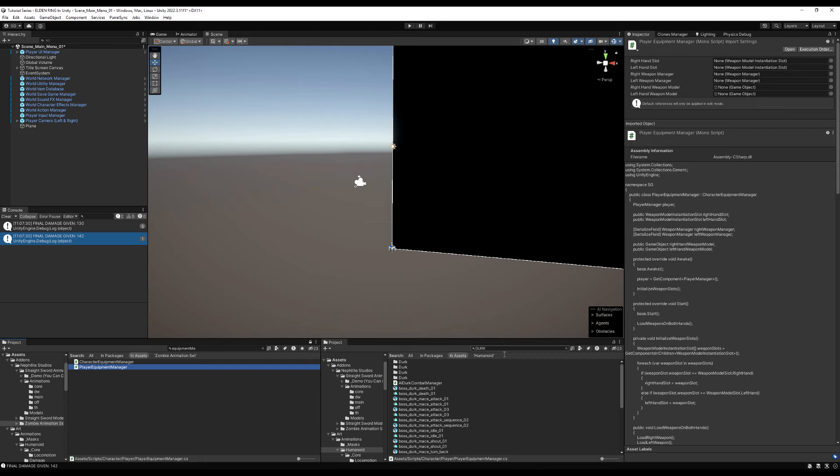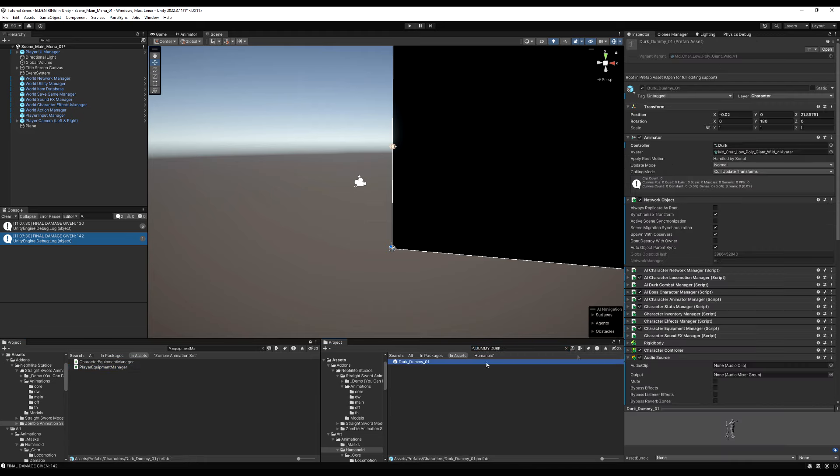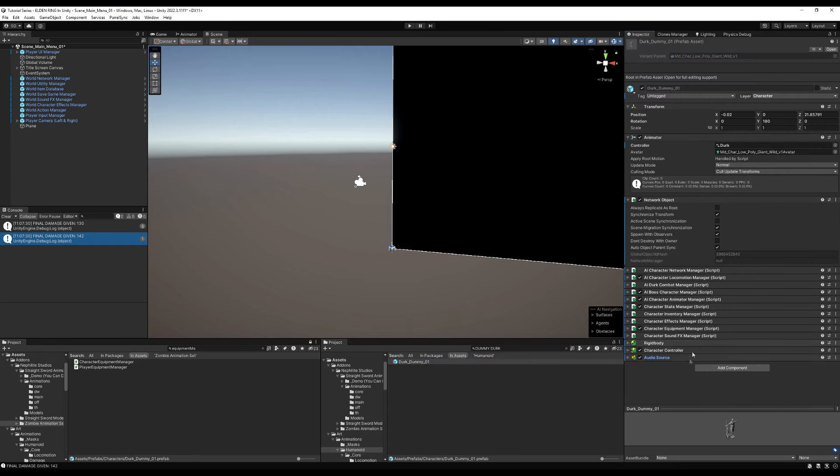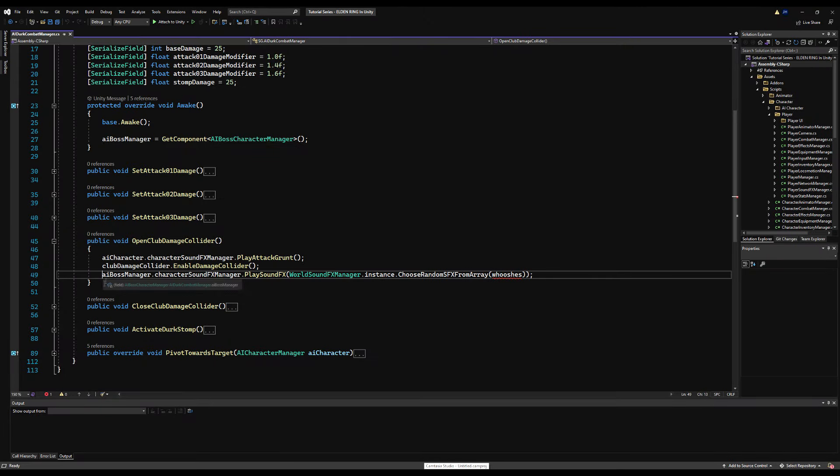Let's start with the sound manager. Go to the Dirk prefab — or your own boss prefab — and if you have any unique sound effects for them that other characters won't have, such as a stomp or impacts when the club hits the ground, you're going to want to give your boss its own Sound Effect Manager to reference those specific sounds.